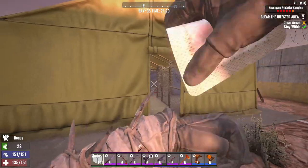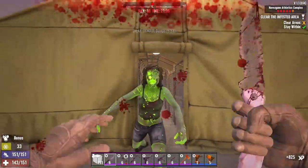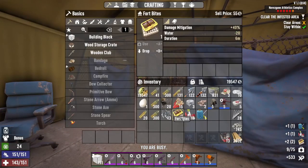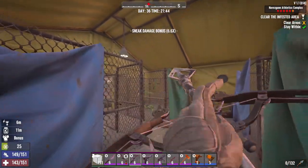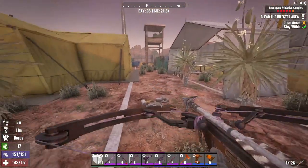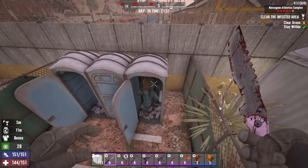I'm going to clear this tent first. I got some Fort Bites. After done with this tent, we're moving on. The left tent — the second one — will not have zombies spawning in it, so I'm gonna ignore it.